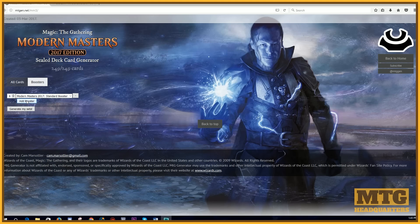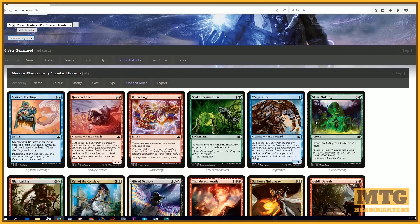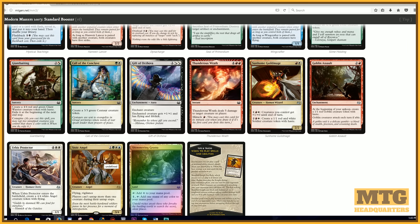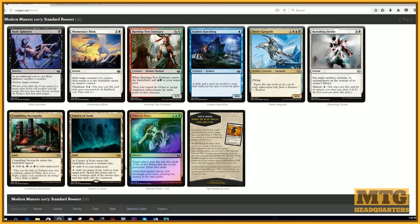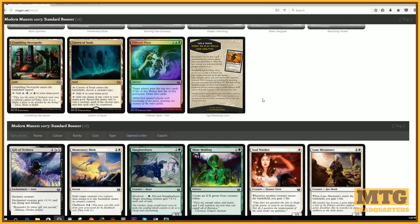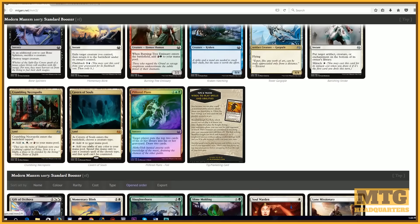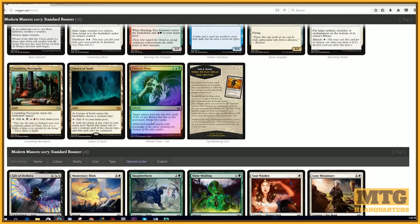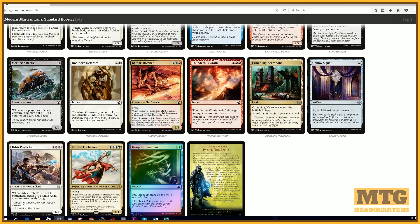I'll put both links in the description below. Let's look at some sample pools of Modern Masters. Let's say we wanted to play a sealed event — here we go. We can generate our sets and check out our pools: Dynacharge, Thunderous Wrath, Call the Conclave, a Shimmering Grotto. Our very first rare is Stoic Angel. Second pack we have a foil — we hit Cavern of Souls! Beautiful! That would be great in a draft deck, certainly in a sealed pool as well. And we hit Damnation too! So we've got our Cavern of Souls to splash, our Shimmering Grotto — we might go four colors — we've got Burning-Tree Emissary.